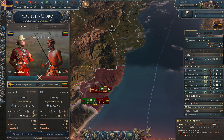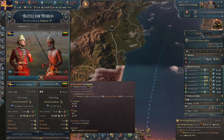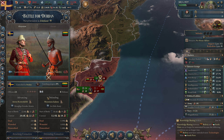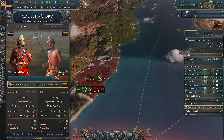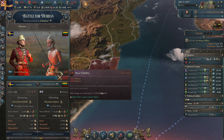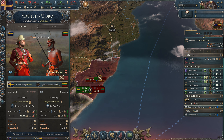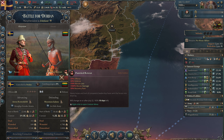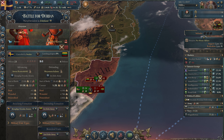We have demoralized units and we are killing way more than we are losing — things are going very well. The slider is going our way, which is good. When we win a battle we get landing progress — this is purely for the naval landing. The traits changed: we now have pursuit, giving more combat width and less morale loss, while they have panicked retreat.